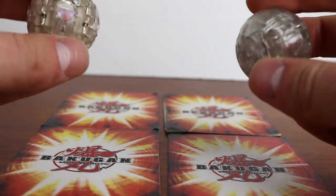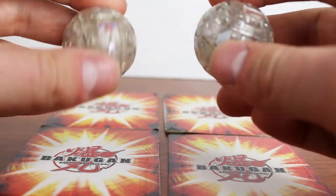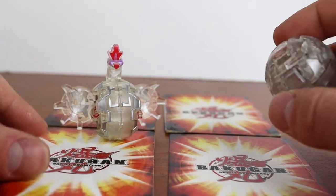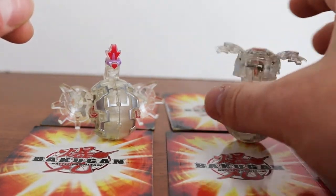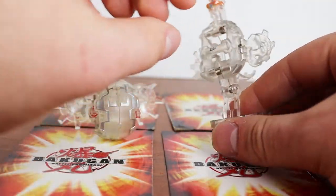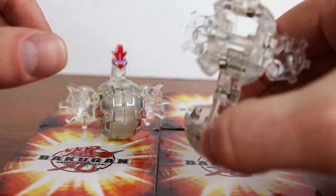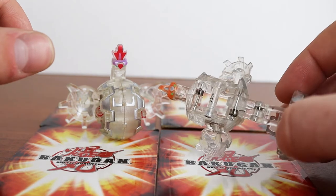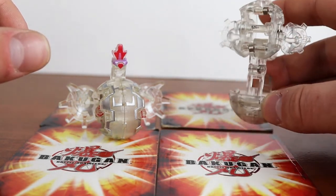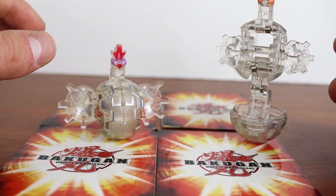These I don't have in translucent but they are crystal, because they didn't make a crystal Mega Nemus — they only made a translucent regular Nemus, which is also not really in the show since he's already pre-evolved. And then this is my Mega Nemus, which is having difficulty popping out. He's so tall you can barely see him on screen. That's my crystal set here — I absolutely love the crystal. I think that was the way to go.